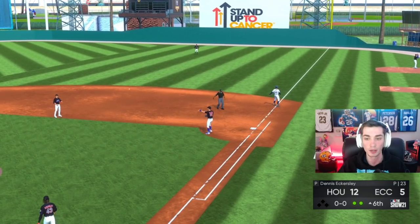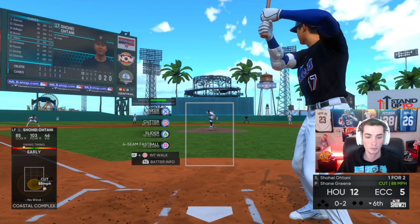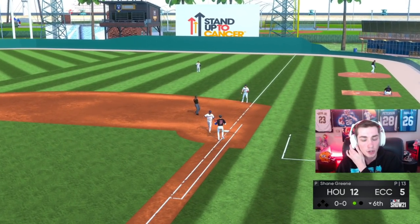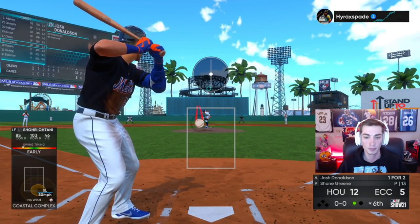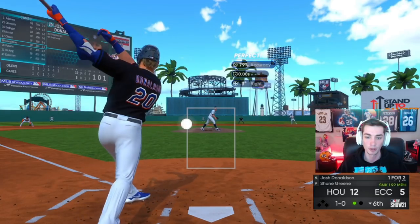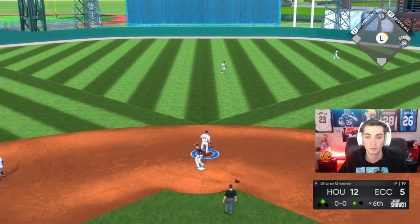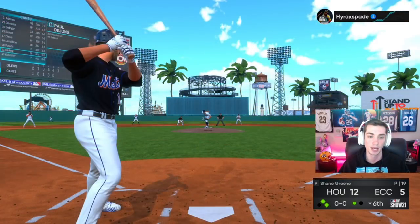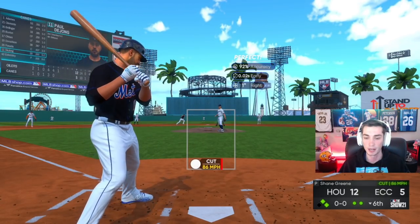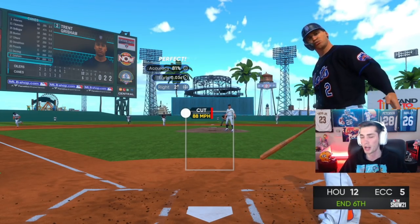That's going to be a base hit up the middle. Ryan McMahon sneaks one through. Slider — it's going to look like the cutter but it isn't, and it is just disgusting in combination. Sinker, cutter, slider — I'm not really ever using the four-seam. Cutter paint — sit down, DeYoung. Change the eye level. Got him, strike three — it is paint.